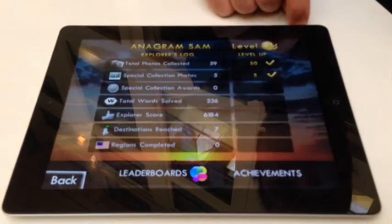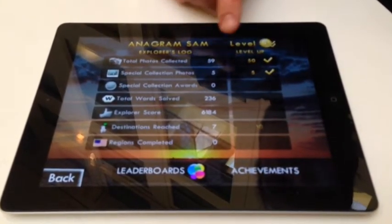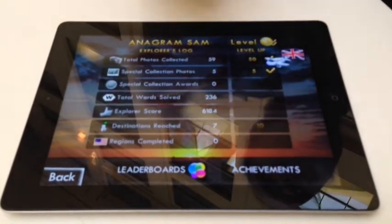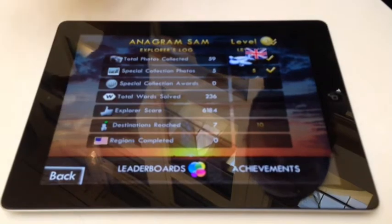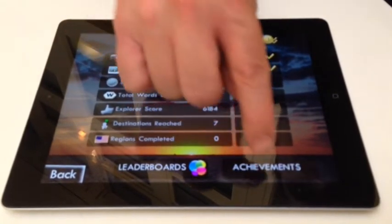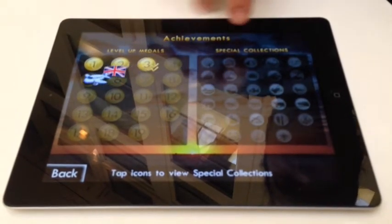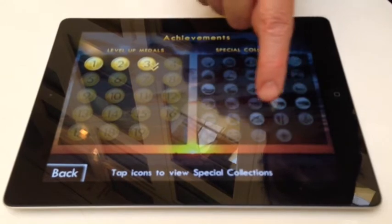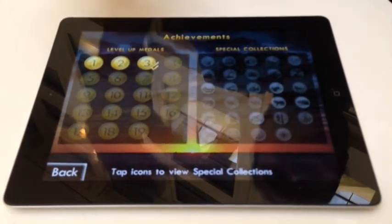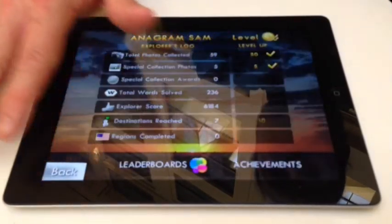We've got a levelling up system. I'm on level three right now — to get to level four, I just need to reach ten destinations. Currently I've reached seven, so when I get to ten of those green flags and close them off, I'll get up to the next level. When we level up, we get achievement medals. These are also achievement medals for the special collections — like the dogs and the sea birds. They get brighter and brighter until they glow bright silver, meaning you've got the whole collection. There's a whole bunch of long-term stuff to aim for.